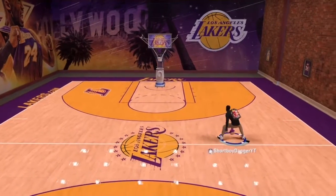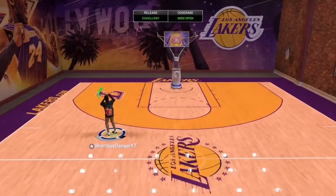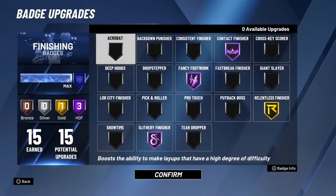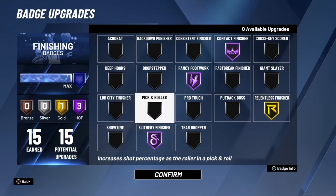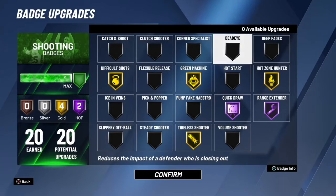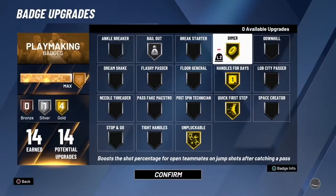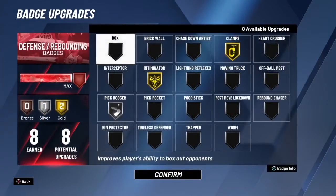I'm going to have a controller on my screen so you guys can practice and see what I'm doing with the controller. My finishing badges are Contact Finisher, Fancy Footwork, Slithery Finisher, and Relentless. These are my shooting badges right here. My playmaking and my defense badges are also shown.